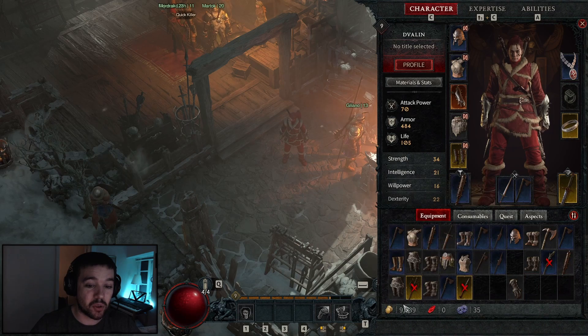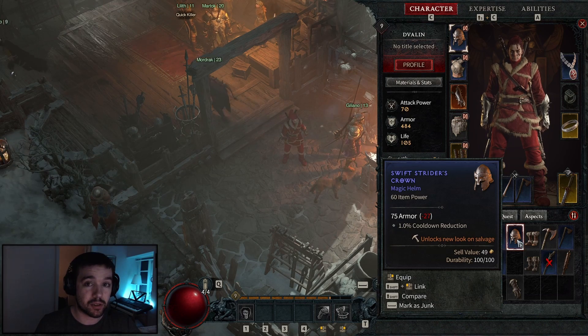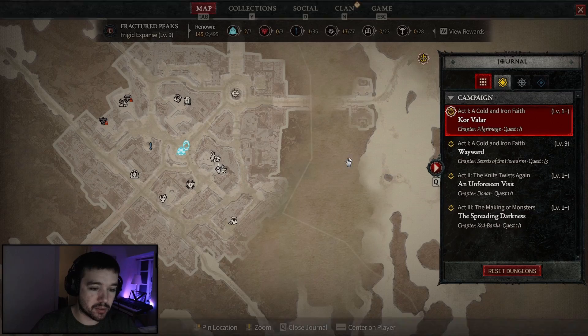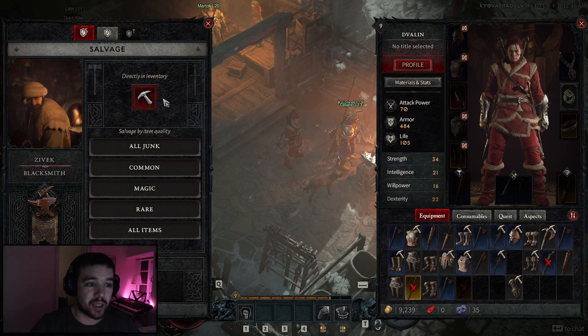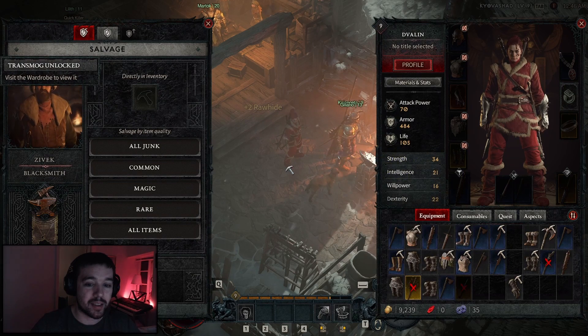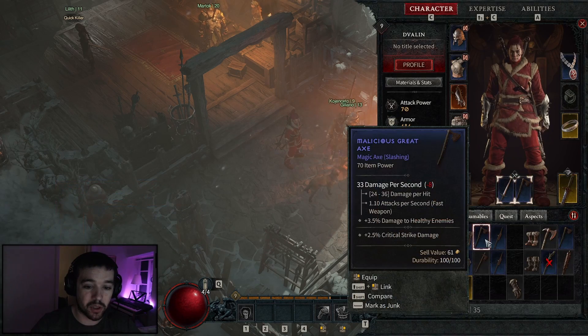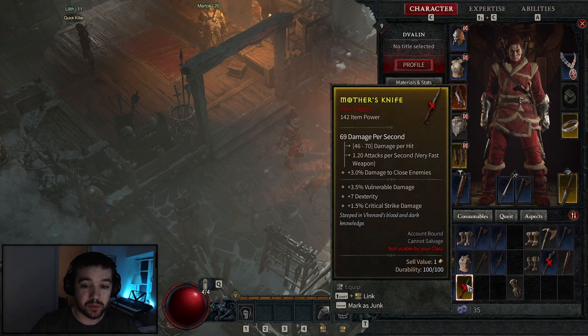If you open up your inventory and look at your items, for example if I hover over this helmet, it says in the tooltip 'unlock new look on salvage.' This means this helmet has a new look I haven't unlocked in my Wardrobe yet. So if I go to the salvage guy — the blacksmith icon on the map — and salvage this helmet, it will unlock the look of that helmet. You can search for other items too; this weapon here also says 'unlock new look,' which is pretty cool.